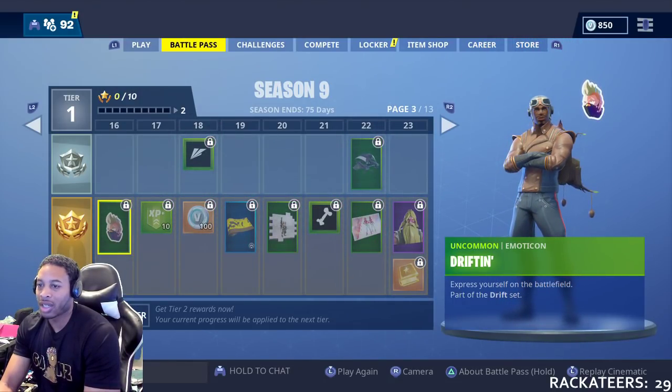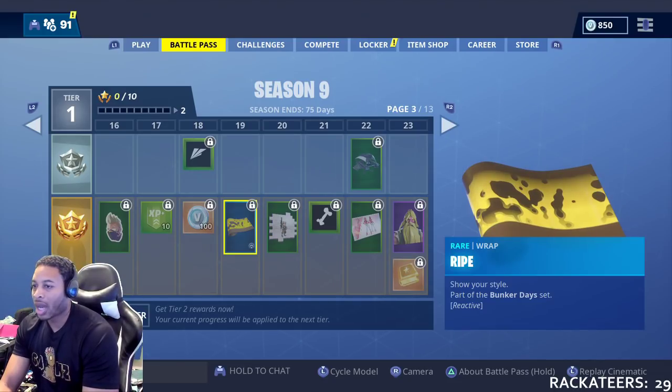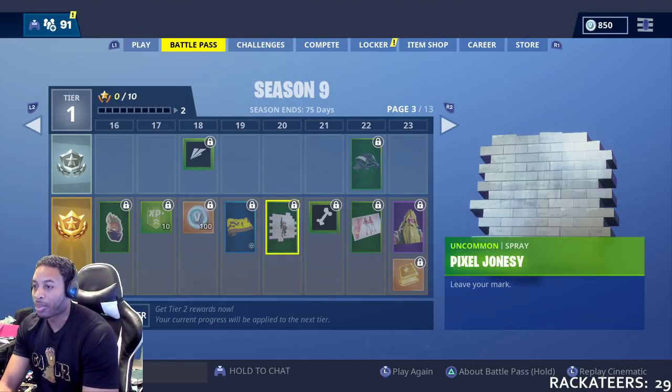At 16, another emote — Drifting. 17, XP. 18, V-Bucks. And a go-playing-looking joint. 19, wrap. At 20, you get the Pixie Jonesy spray. That's kind of cool, I'm not even going to lie to you.